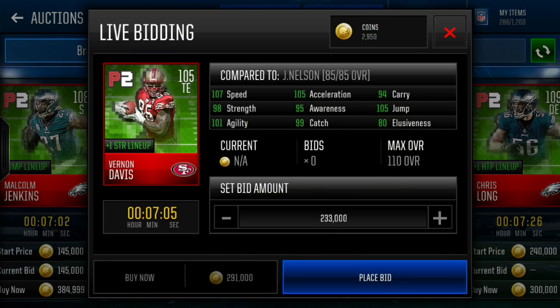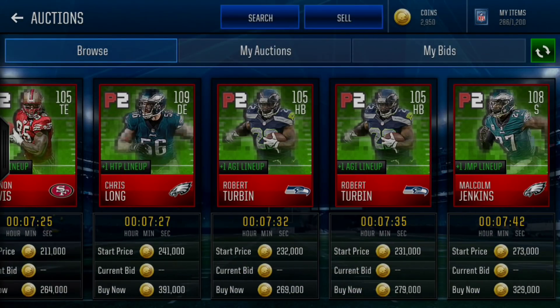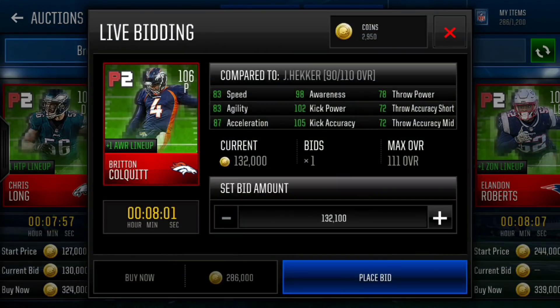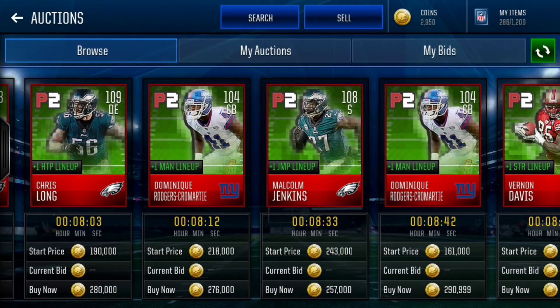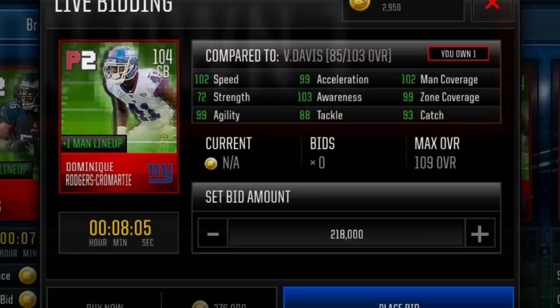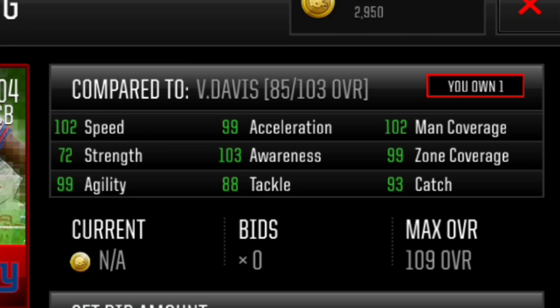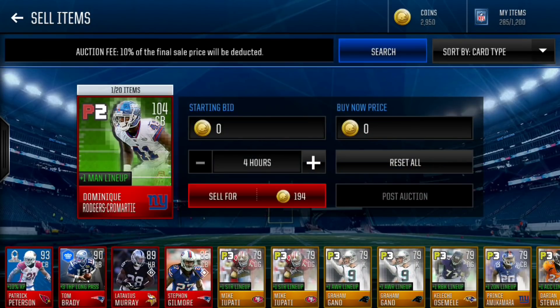Did we get Vernon Davis? No. We did not get that 106. We didn't get Robert Turman. This is looking pretty bad boys. Did we get a 106? Yes! Oh my gosh. Did we get Dominic Rogers-Cromartie? Yes we did, boys! So we got the cornerback from the Giants, Dominic Rogers-Cromartie, with 102 speed, 102 man coverage, 103 awareness, 99 agility, 99 acceleration, 99 zone coverage. It's still a really good card, picking up 104 for the squad.